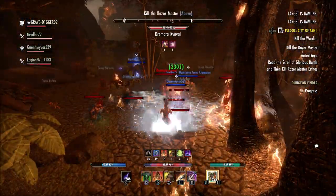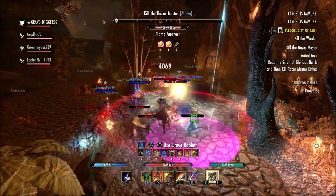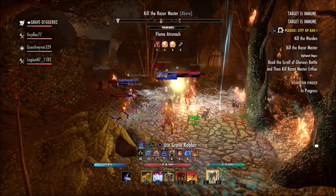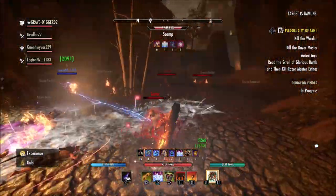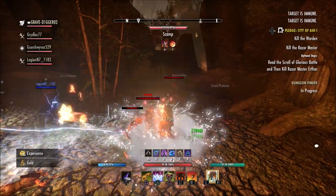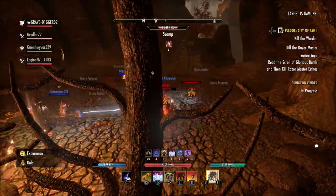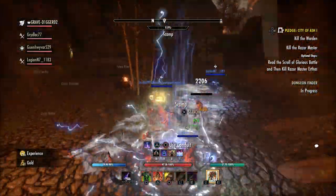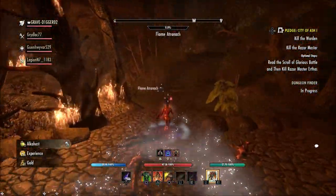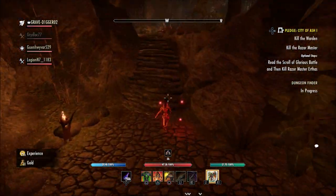One thing I was thinking about when it comes to companions in general — it's great that we can use our different outfits and different motifs. However you can design your character, you can pretty much design the look to be the same for the companion, because anything you own motif-wise you can change your companion's look to match. But the one big issue we all have is you cannot put a helmet on your companion. So while their armor style might look different, Miri and Bastion are going to look the same — their facial features are going to be the same for everyone, because there's no option to put a helmet on.